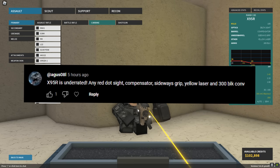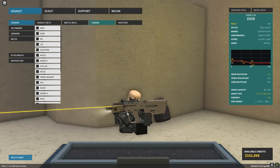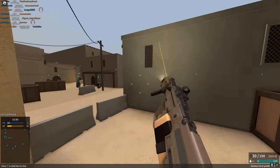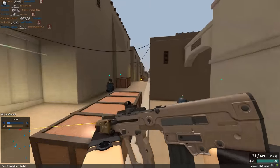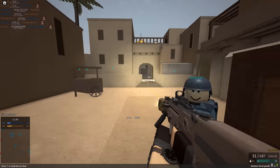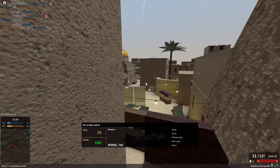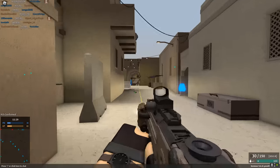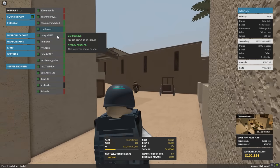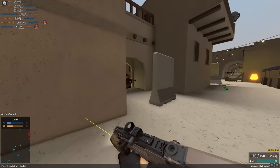I got a lot of comments about the X95R, and I'm actually going to use two setups on this. The first one is going to be with the 300 Blackout conversion. It makes the gun way more close-range oriented — it gives it a three-shot at close range, but brings the long-range damage down to a six-shot, and also decreases the fire rate. I don't see the X95R very often, and it does seem like it has underrated potential written all over it.